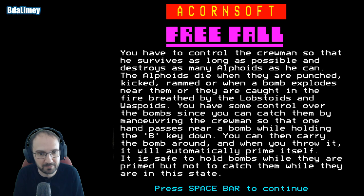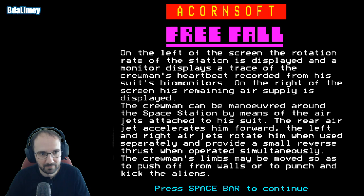On the left of the screen, the rotation rate of the station is displayed. Normality displays a trace of the crewman's heartbeat. On the right of the screen, his remaining air supply is displayed. The crewman can be maneuvered around the space station by means of the air jets attached to his suit. The rear air jet accelerates him forward; left and right rotate him.